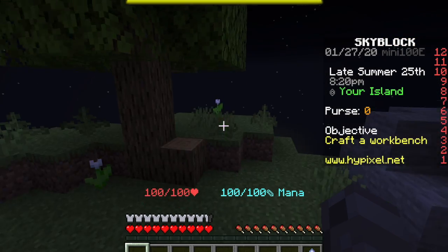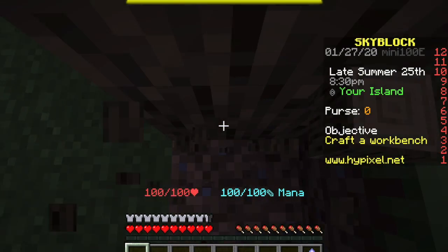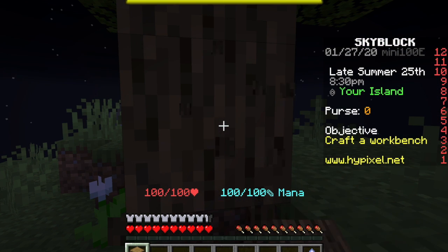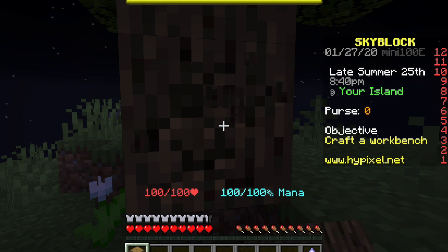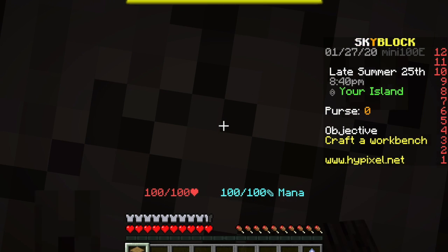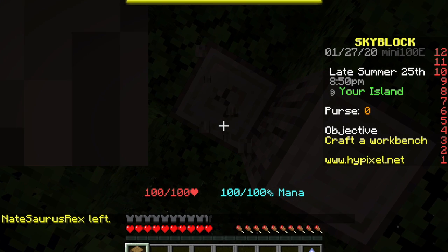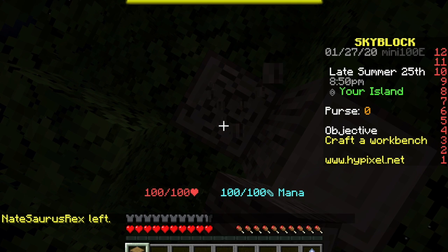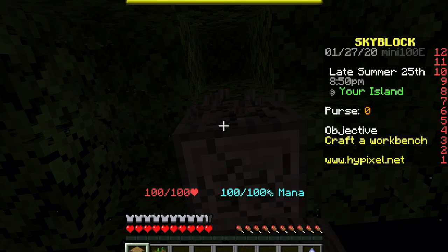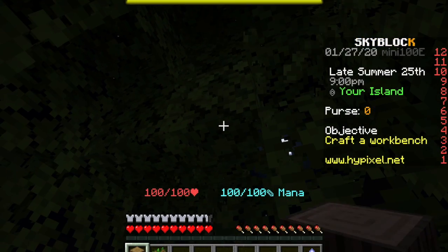Hi guys, today we're doing Skyblock. First we have to break down the tree to get the wood. My goal here is to have a wood and plant-based Skyblock island. We're gonna build this and put a big sign saying 'Help with the trees,' because if you don't know, global warming and climate change are really bad for the earth, so we're gonna make plant-based islands.